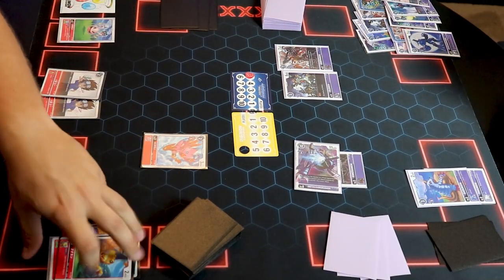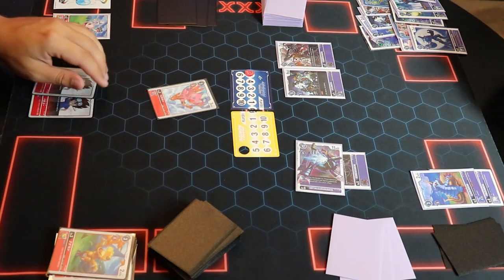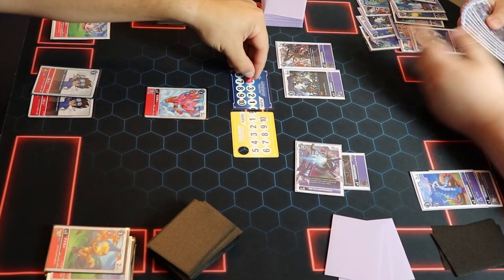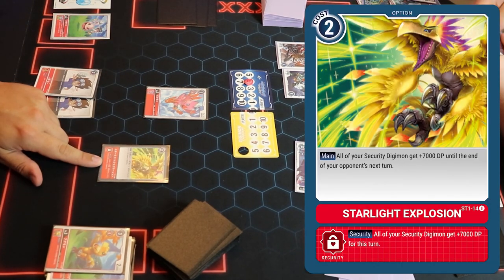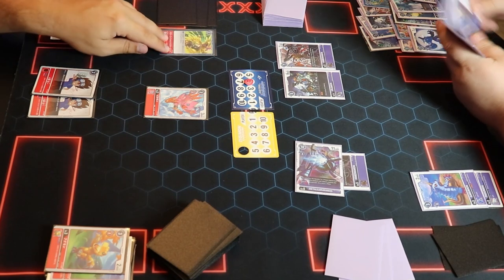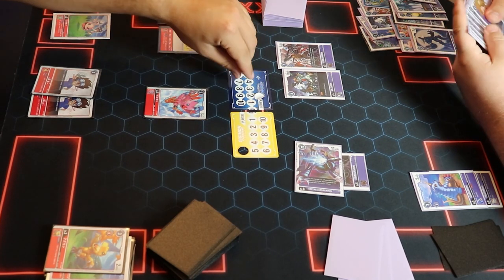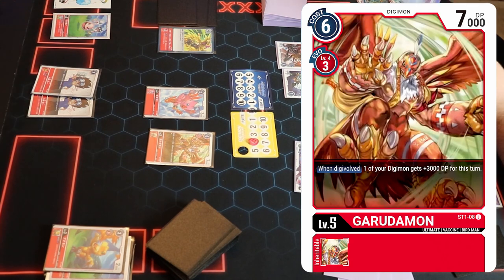We evolve to WereGarurumon — the purple WereGarurumon. To spare my butt I play Starlight Explosion: my security gets plus 7,000 this turn. I'll play Bergermon for six, putting you at four memory. I also have no cards in my hand. This isn't working well for the red starter deck here, folks.